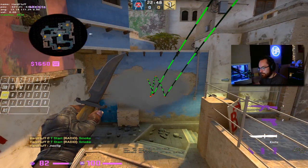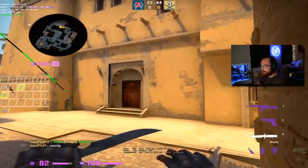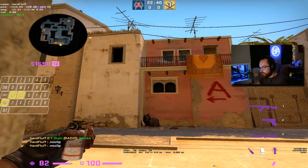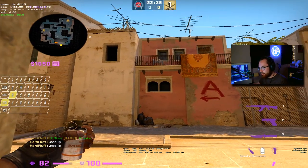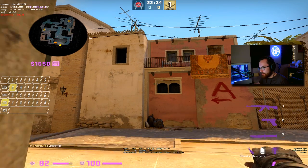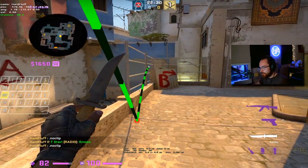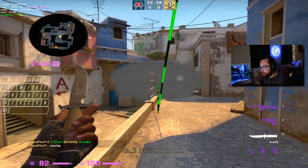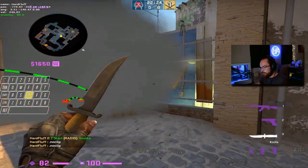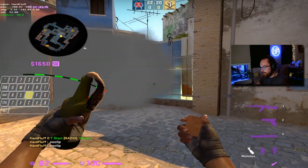If you want a quick window smoke for a cat run-up, get into this corner, crouch, go just a little bit left of this small break into the red, and do a simple jump throw. While it doesn't fully smoke window, it does a good enough job to get up cat. The only thing to worry about is this small gap, but if you molly off window that should not be an issue.